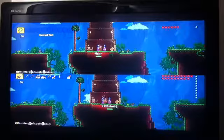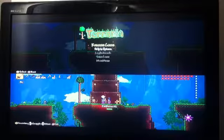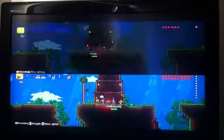First off, you need a grappling hook. First off, you need to save the game. When you save the game, pass it to your mate.